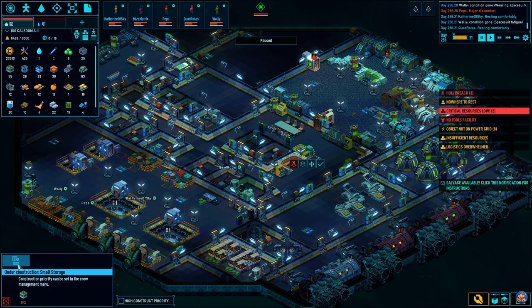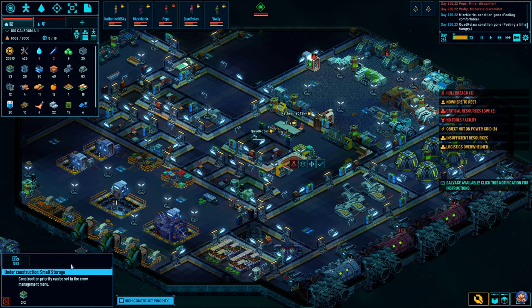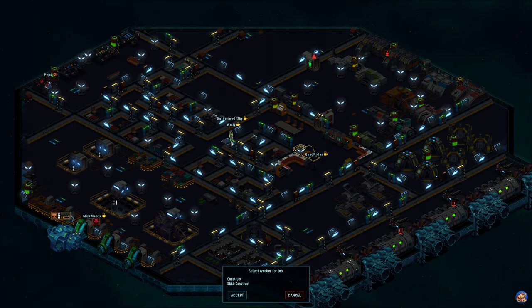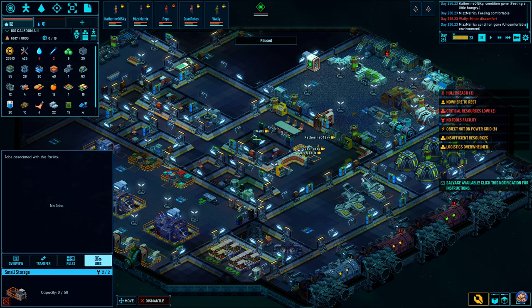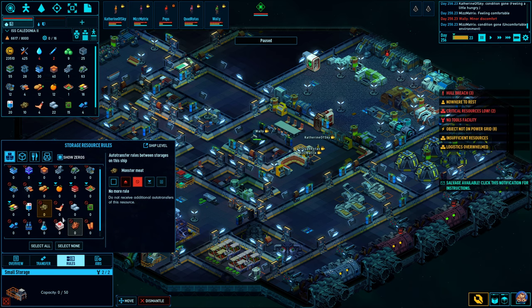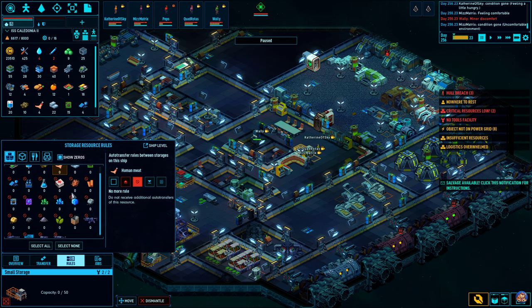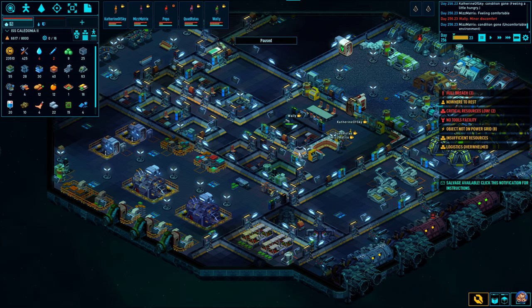A small storage has room for 50 items, which is plenty of storage for a kitchen. You just set up the rules — select all, add a rule — and bring here fruit, vegetables, meat, and if you are daring or desperate enough, monster meat or human meat. Build storages smartly around your vessel; that is definitely something to take into consideration.